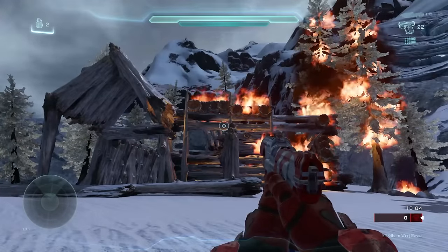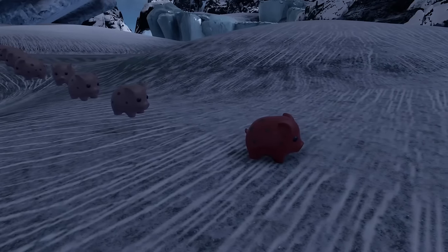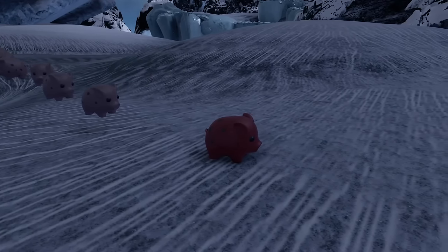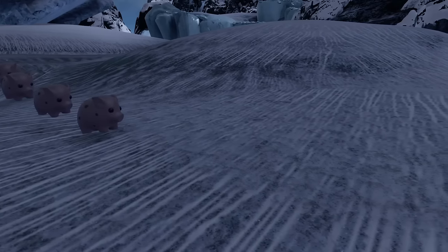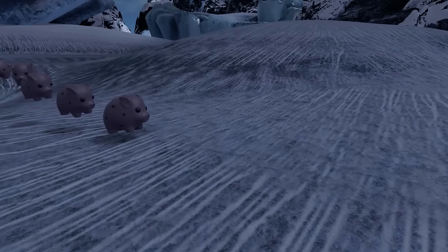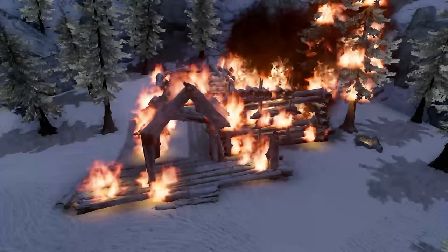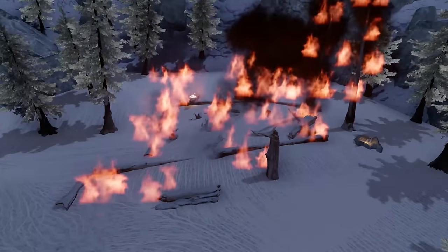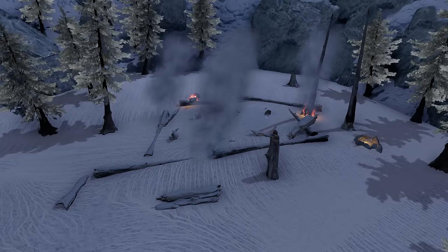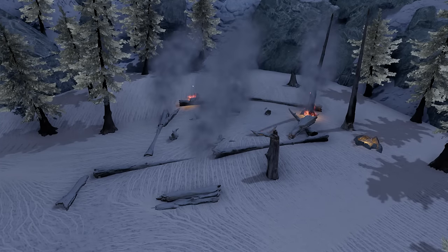This cycle continues for the next ten pigs, gradually setting fire to the cabin until the last set of fire, which despawns the final pig. The final pig also respawns after five seconds, sending a message to despawn the cabin, the trees, and all of the sets of fire. It also spawns some smoke and rubble to emulate the aftermath of the fire. Although it is possible to gradually despawn the cabin as it burns, this particular map did not have the scripting budget to pull that off.